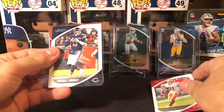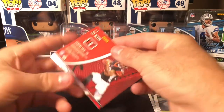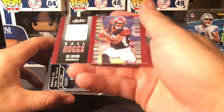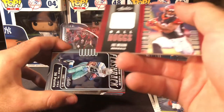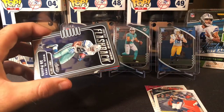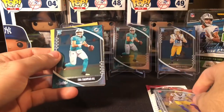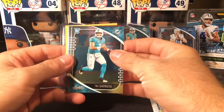Raheem Mostert, Mitchell Trubisky, a Joe Mixon. Can we maybe get an auto? Would be nice. Again, another patch. Nice little napkin-style patch. We're getting different ones, at least. A little bit annoyed still — it's not a guarantee, I know. We got some rookies: Grant Delpit, Tua. And that will make up for my sadness once again. I'll keep complaining about these patches.